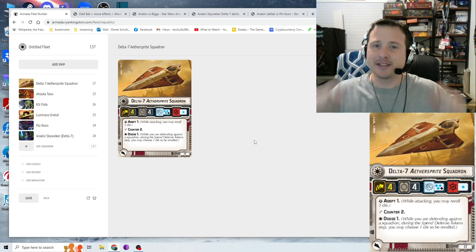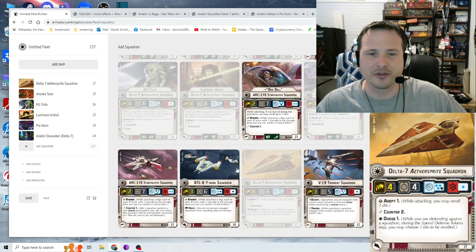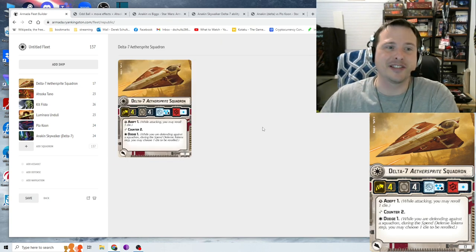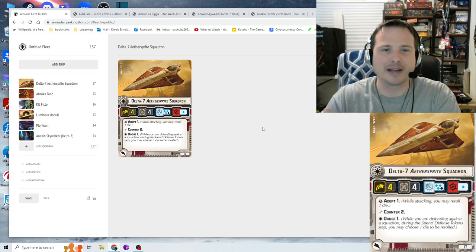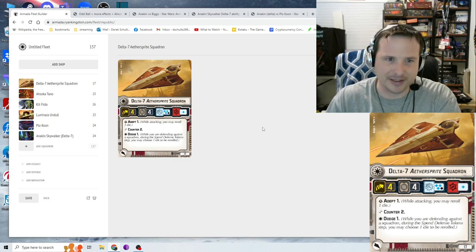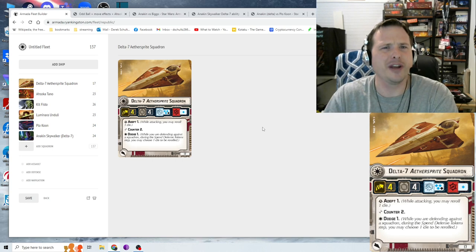First, it's speedy — it's the fastest generic Republic squadron. Their other generics are all speed 2 or 3. It firmly sits in an interceptor role with a solid amount of health. Three blue with a black die makes it a very reliable generic killer, and if you throw it at an ace, chances are high you'll roll an accuracy to lock a scatter or brace. With Adept 1 you don't need Swarm or anything else — it's a built-in reroll.